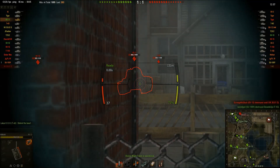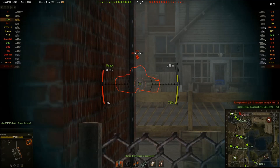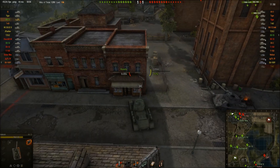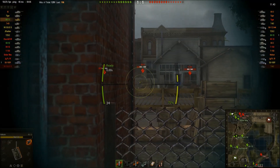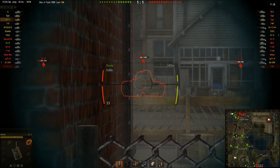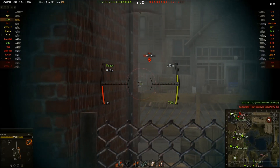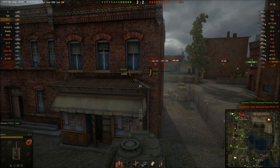They haven't done any damage to me except for taking out my tracks. And there came the first penetrating hit. I'm moving away to give the Tiger a clear shot and trying to find a good weak spot to aim at, but as you can see, the armor is quite good on this medium tank.